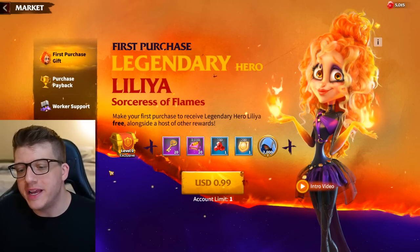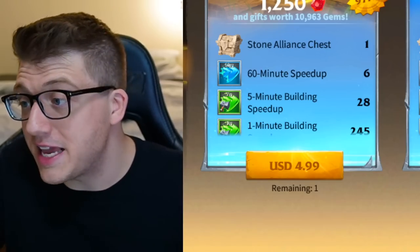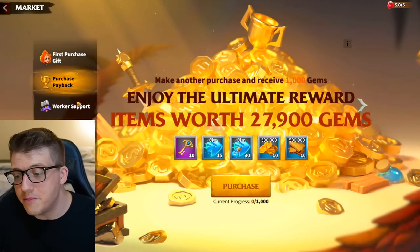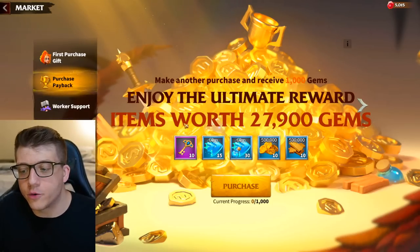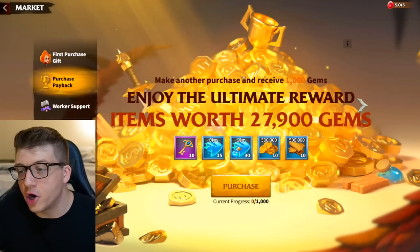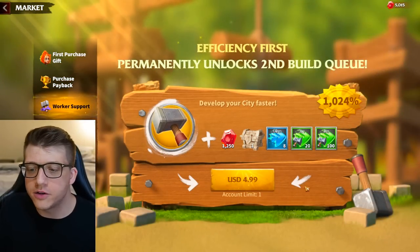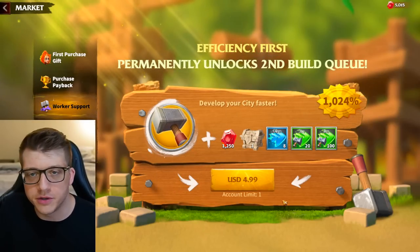Finally, let's talk about which bundles give the best value. The game is absolutely free and you can enjoy it without spending anything, but if you want the best value, some early game bundles are better than late game ones. Note that your first few purchases give access to a purchase payback, so your initial purchases give way more value than later ones. The first bundle I already mentioned is the worker bundle — for $5, you're doubling your building speed, getting gems, and getting speed ups. I think it's the best $5 you can spend in the entire game.